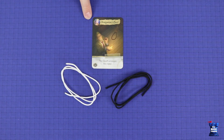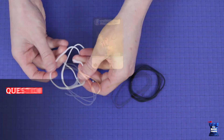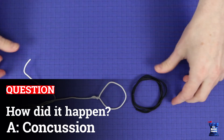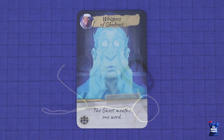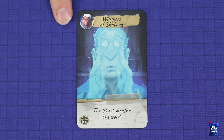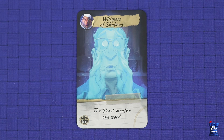To answer with the hangman's knot, the ghost arranges two ropes into a shape. It's not allowable to spell out letters, numbers, or words, but any other shape is valid. When answering with the whisper of shadows, the ghost silently mouths one word for all players to see.